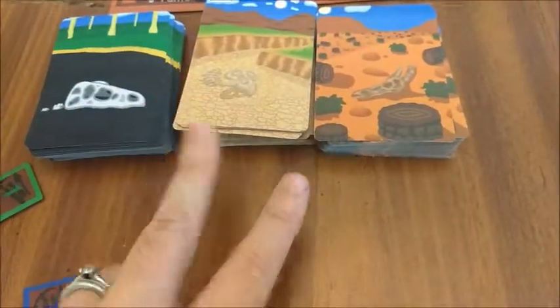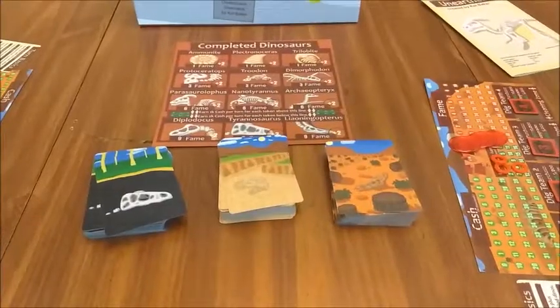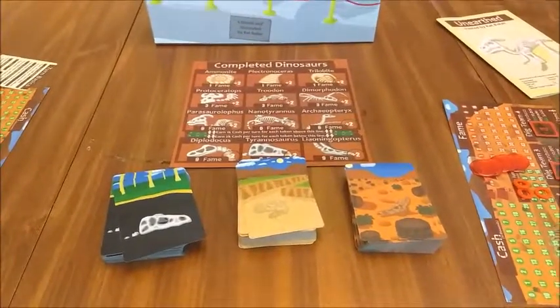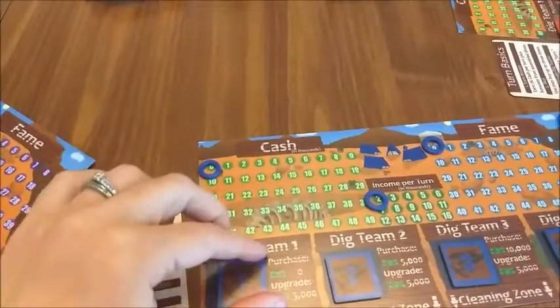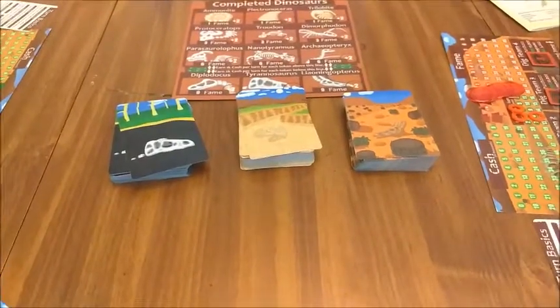For your game, you only use two of the dig site decks — you can decide which two. The completed dinosaurs board should also go in the center of the playing surface, and it's important for everybody to be able to reach these items. Each player takes their first dig team and places it next to one of the dig sites. There's no limit to the number of dig teams that can occupy a dig site.